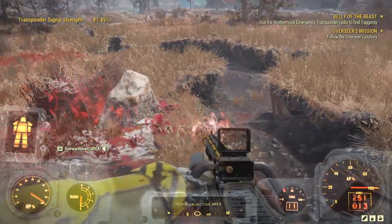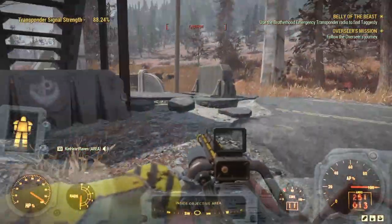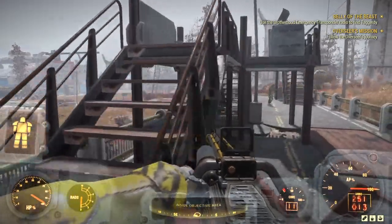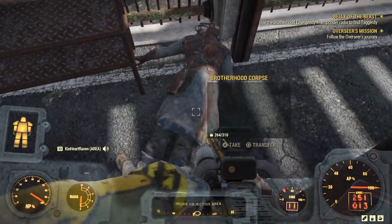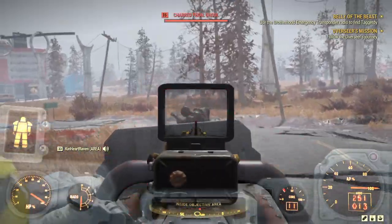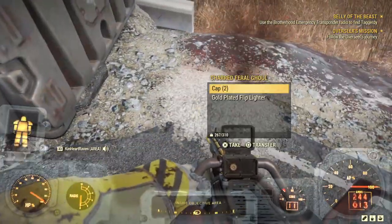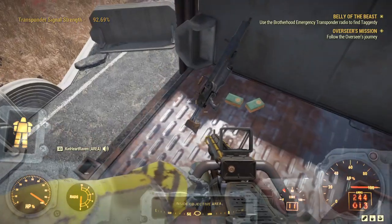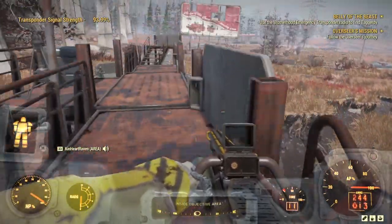There'll be a few enemies about, nothing too serious just yet. But when you start getting into the heart of Watoga, you're going to be dealing with a lot of robots — so put the energy weapon away because they have a resistance to that. Things of interest: there are a few Brotherhood soldiers about. Here's some T-60 kinetic servos — that's one I'll actually put in my shop. I don't use T-60 but that's a really good mod, and someone might want to buy it.